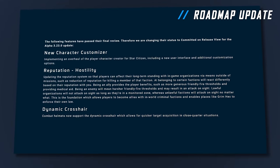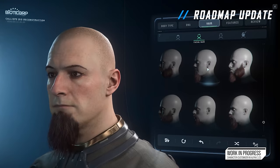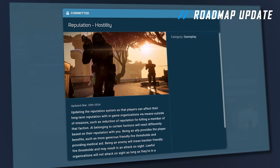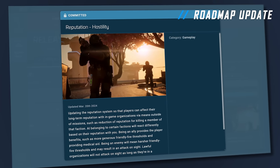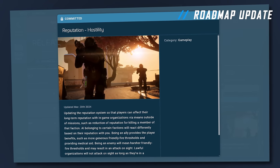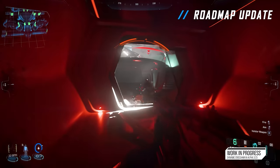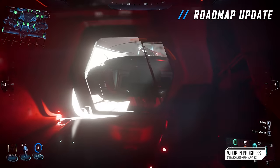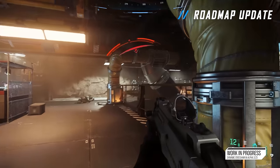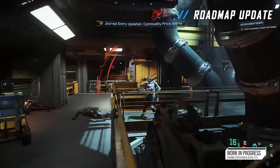Committed for 3.23 is the Character Customizer, which we talked about last week. Reputation Hostility is in one of the cards to actually be there, and I absolutely can't wait to see how it works. Outside of Master Modes and the cargo and hanger changes, this is going to be the largest change we see in Star Citizen. I cannot wait to see what it means for Grim Hex to enforce its own laws, as they described. And lastly, Dynamic Crosshair — I felt pretty iffy about it, then I tried it on Evo and it's not bad. Added to release view, it's the hot topic: the Hornet MK2 was just added to the list of ships on the 3.23 release view.